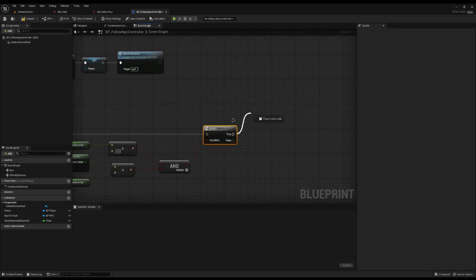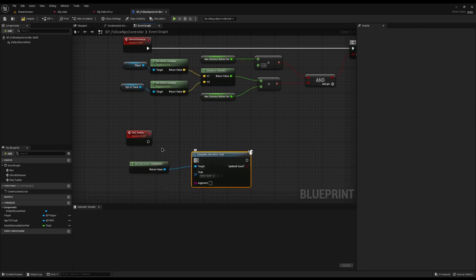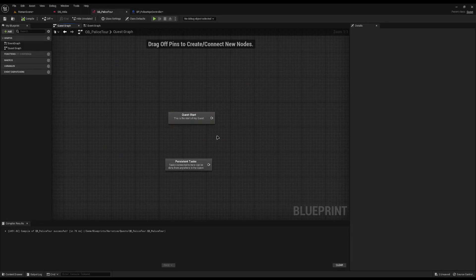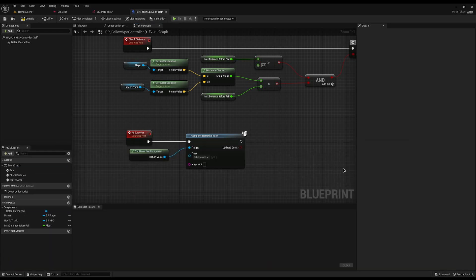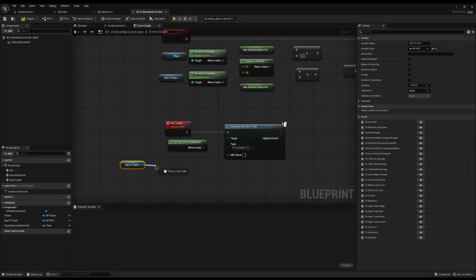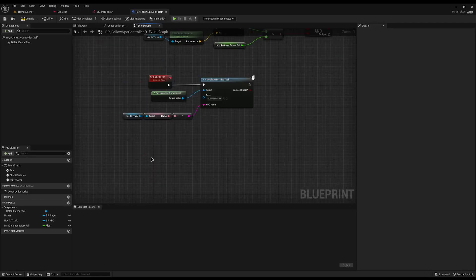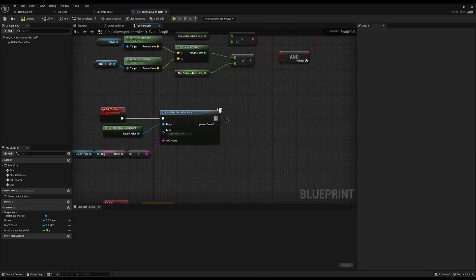From the true branch I'll create a new custom event called 'fail too far' and call it from up here. Inside it we get narrative and complete the narrative task. In narrative you don't fail a task directly — you complete it and then treat it as a failure in the quest. So I'll create a new task called 'Narrative Task: Lose NPC'. I'm calling it 'lose NPC' rather than 'lost NPC' so it can be reused later, such as in a police chase. The NPC name variable comes from the NPC to track. After failing I'll call an 'end' custom event which simply destroys the actor — destroying this follow controller. That's our first fail point.